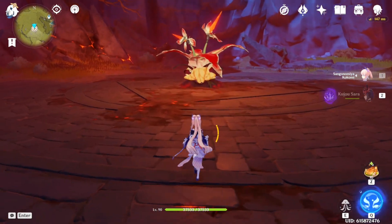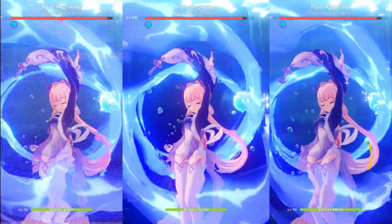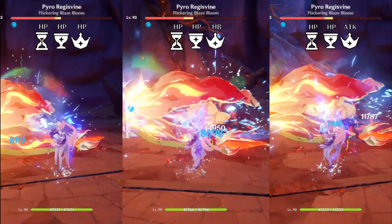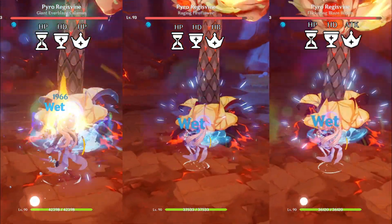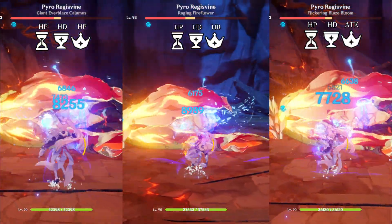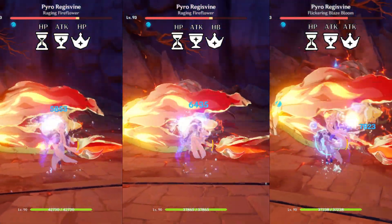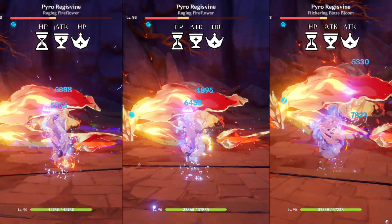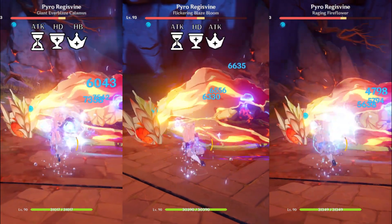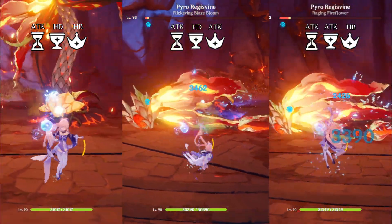For these tests, Kokomi will be facing solo the Pyro Regisveen. I have divided these clips into 4 groups of 3. In the first group, all builds have the same HP Sands and HP Goblet, with 3 different circlets: HP, Healing Bonus, and Attack. In the second group, all builds have the same HP Sands and Hydro Damage Bonus Goblet, with 3 different circlets: HP, Healing Bonus, and Attack. In the third group, all builds have the same HP Sands and Attack Goblet, with 3 different circlets: HP, Healing Bonus, and Attack. In the fourth group, we have Attack Sands, Hydro Damage Bonus Goblet, and Healing Bonus Circlet; Attack Sands, Hydro Damage Bonus Goblet, and Attack Circlet; and Attack Sands, Attack Goblet, and Healing Bonus Circlet.